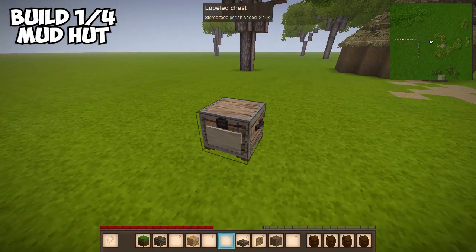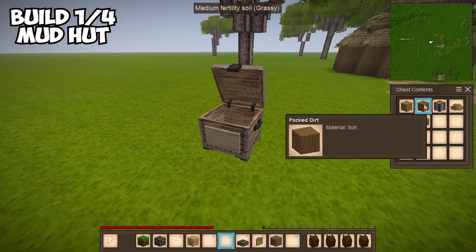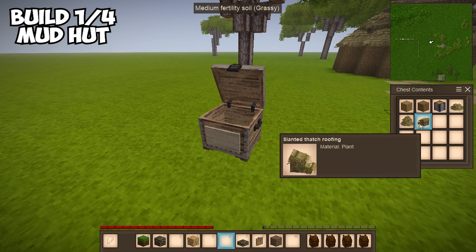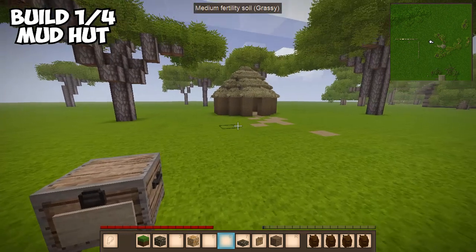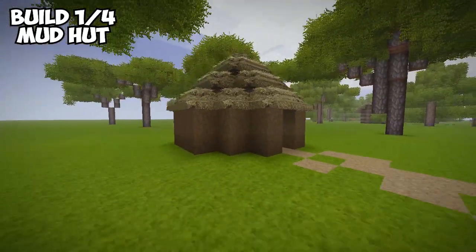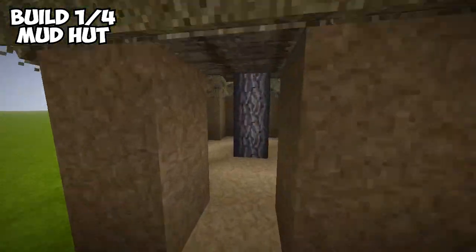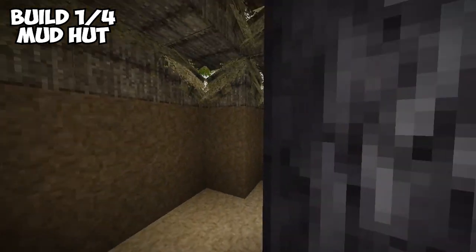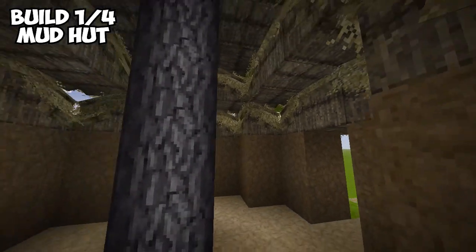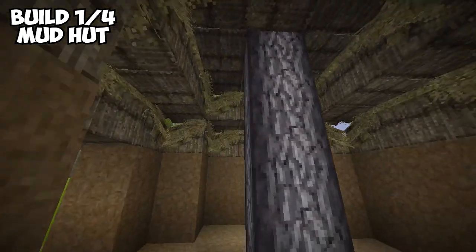Moving on to the first house — I used arid packed dirt, normal packed dirt which is a bit darker, maple logs, thatch roof tips, and slanted thatch roofing. I could have used acacia on the inside as well, but this is just a little African-style hut, which is nice because it's on my continent. I'll go inside — there's not a lot of space but for the most part it's fine.